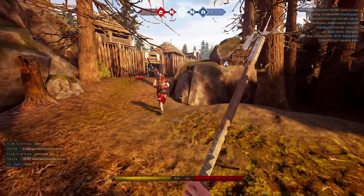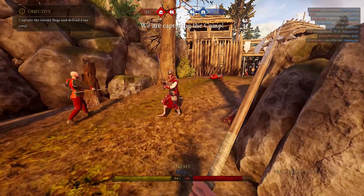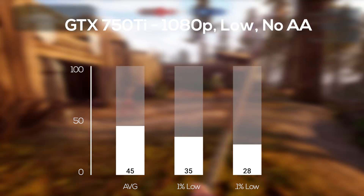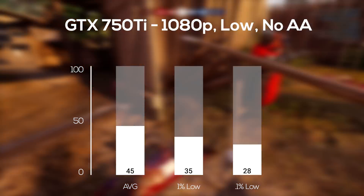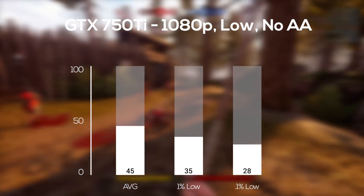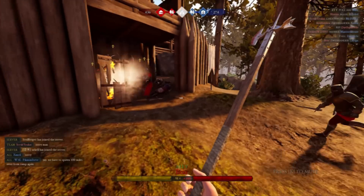The first card up was the GTX 750 Ti, and here I had to crank the settings all the way down to low but still in 1080p, and I got a pretty smooth 45 FPS average. If you absolutely have to hit that 60 mark, then you can drop to 720p, but the 1% and 0.1% lows were actually pretty stable, so I thought this was smooth enough.